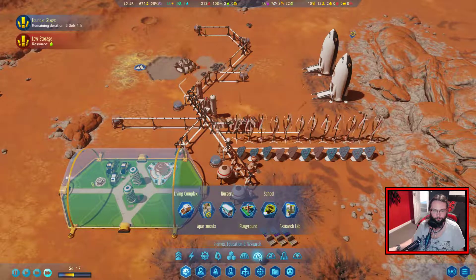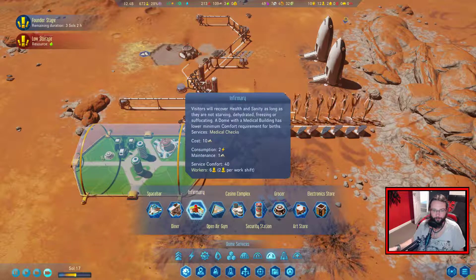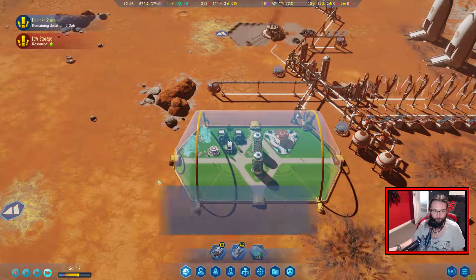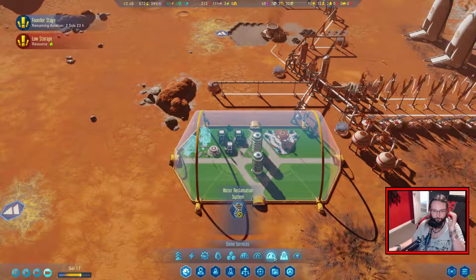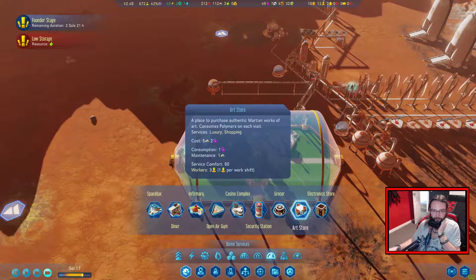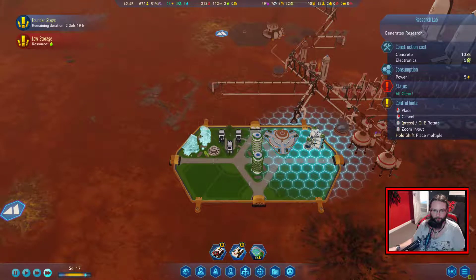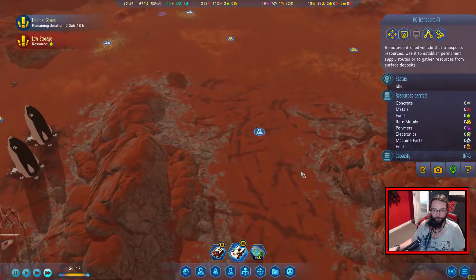Can we build anything else in the domes? Would it be worth getting an infirmary? Why not. What else can we put in here? A diner? These are small tiny little things - might as well throw one in the middle. Don't want any spires just yet. We're not selling them, we've got to grow - so we don't need a security station yet. A research lab - I probably should have put one of these down quite a while ago. But saying that, is there anything else we can actually be doing yet? Because we've only got a few colonists.